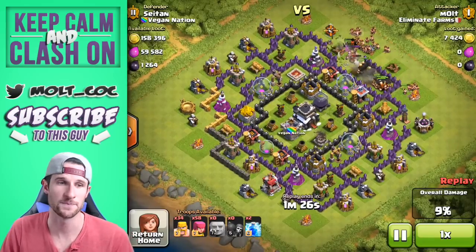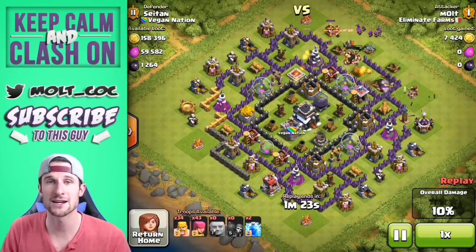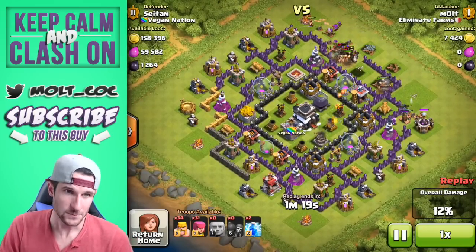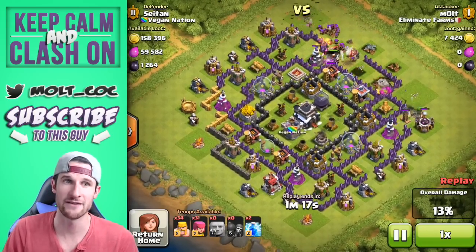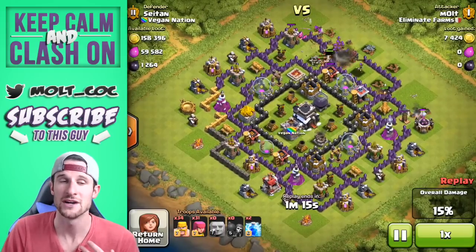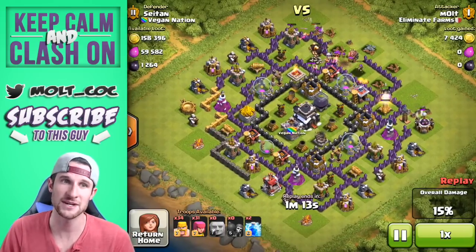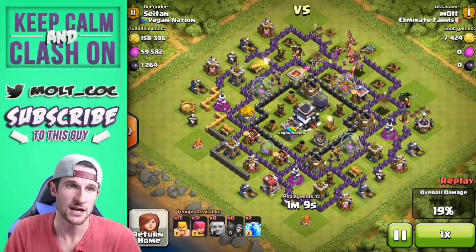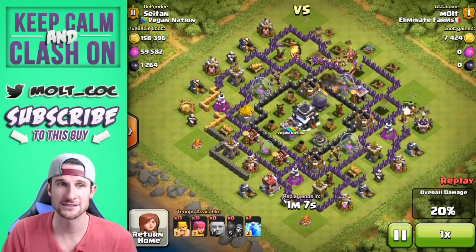What we're doing is attacking from one side where we know we can get into the dark elixir. You want to drop off your giants to get a lot of the aggro or attention of the defenses. Since they are so tanky and heavy duty, they do a great job of taking all those hits while your DPS troops — your archers, barbarians, and goblins — come in and do the rest.